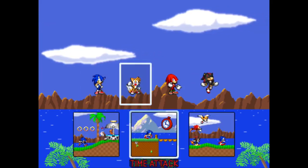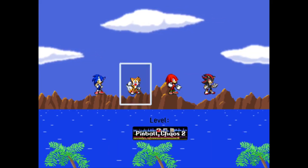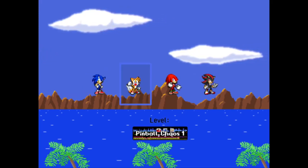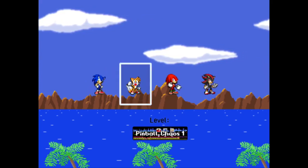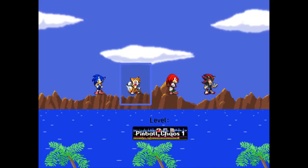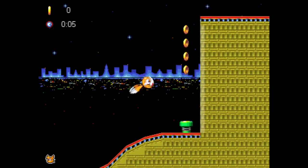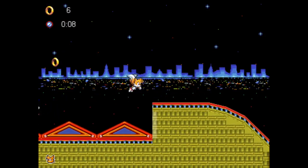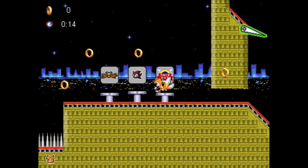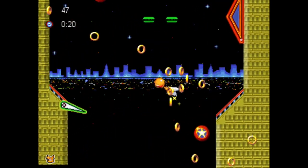Let's do the CPU race first — Pinball Chaos Act 1 and 2. I'll use Tails; it doesn't really matter too much. You'll basically have to play the pinball rooms for these. At first no real problem, no silver rings. Sonic will bounce around a little bit — we don't really care about that, no jackpot. Sonic will go down next door.